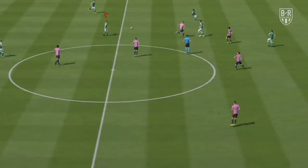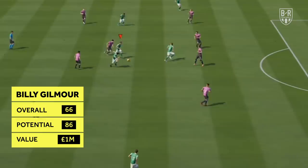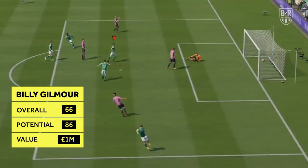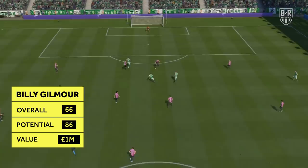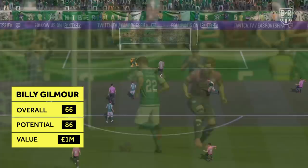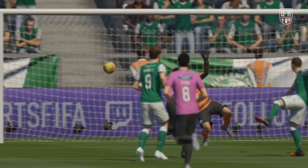Budget option: Billy Gilmore, Chelsea. Overall 66, potential 86, approximate price 1 million. Gilmore's career is just beginning to gain momentum after some excellent performances for Chelsea. He's got huge potential and is a shrewd purchase for any club in FIFA, but even more so for those working with a modest budget. His attributes are very evenly distributed for his rating, so he's well suited to performing a variety of roles in the centre of the park. He is agile, composed, and has good passing stats even from the start of your save.